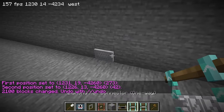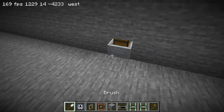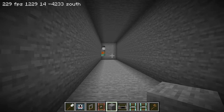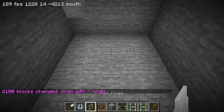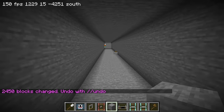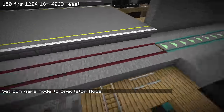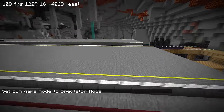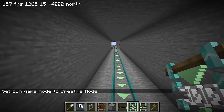Oh, there's a minecart right here. The minecart is just gonna be there forever now. I keep forgetting we're going the opposite direction — this platform is going south while this one is going north, so I have to switch the direction of this diamond rail.